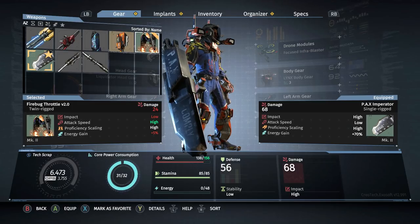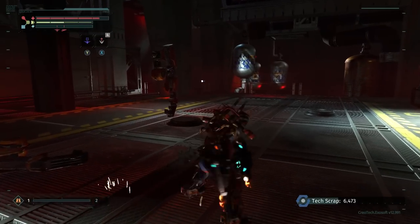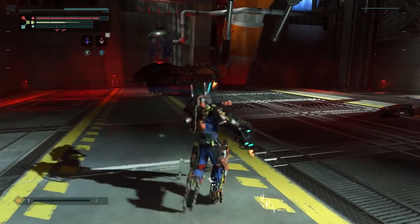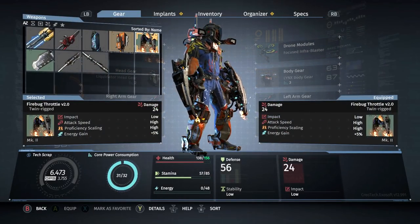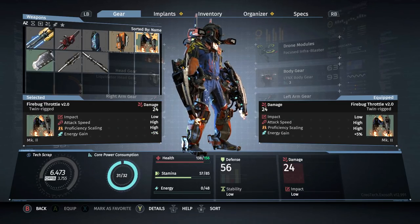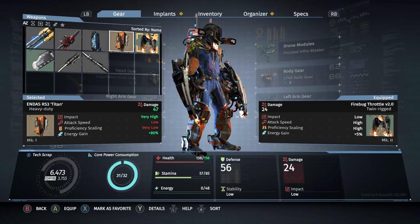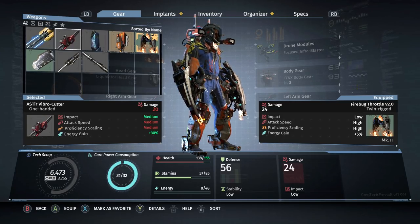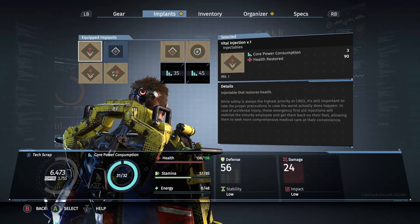He dropped me a weapon like last time — Firebug Throttle V2, twin rigged. Oh my god, look how fast you can get! That would be so satisfying — it's tempting, I might give it a go. It's already a mark 2 weapon, same rank as my other one. This one does 68, this one does 24 — less than half, as you'd expect from a weapon that fast. The proficiency scaling is also high. I don't know — being that fast could be really nice. I'll give it a chance.